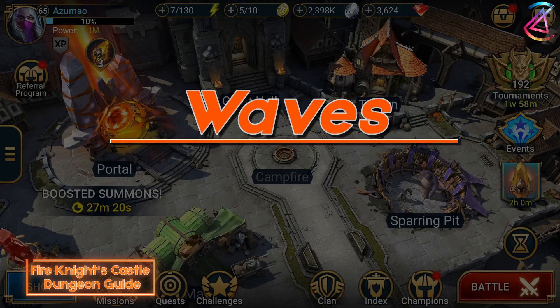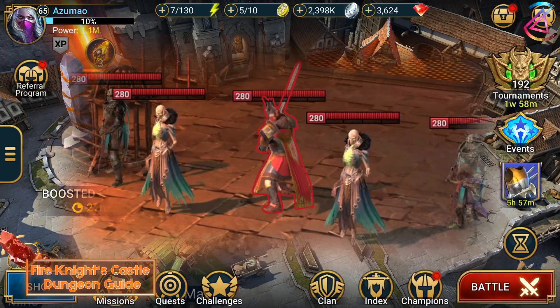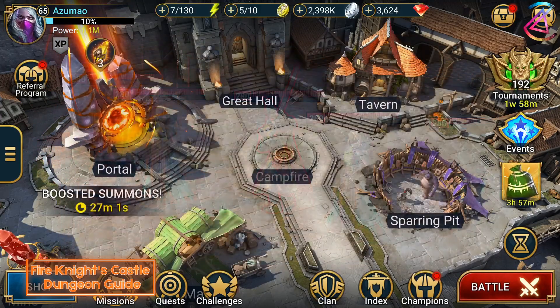As most of you want to get into Fire Knight's 20, we'll discuss only those waves. All in all, there isn't much to keep in mind. Errol, the knight champion here, hits for a lot of damage. You always want to make sure to control him. The other champions can be dealt with quite easily, but the liches could reduce your turn meter. Keep that in mind.